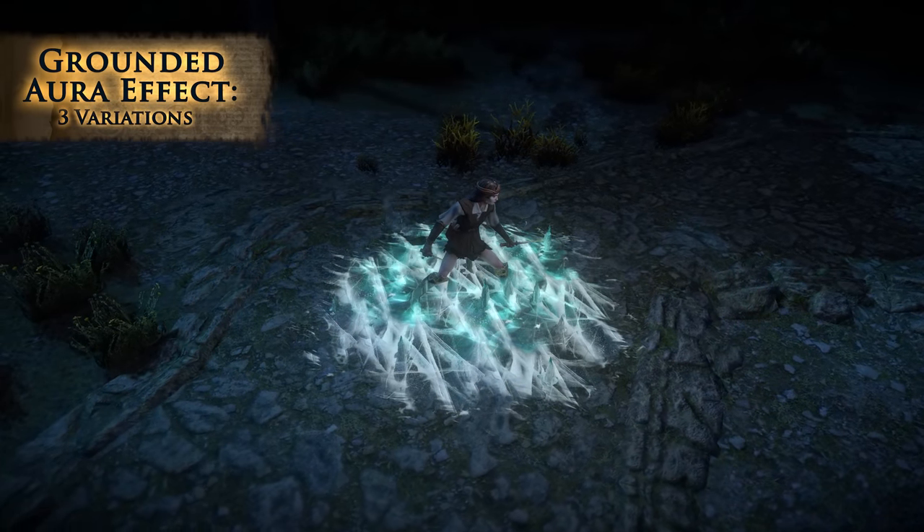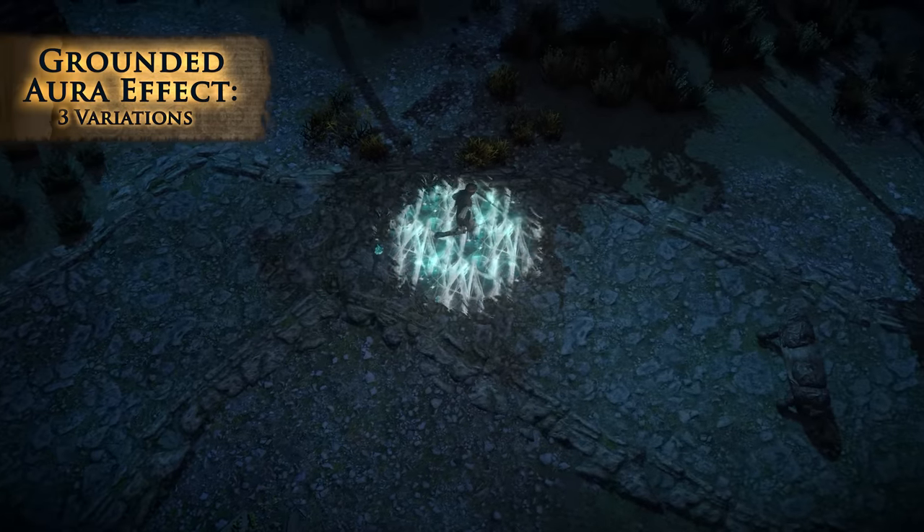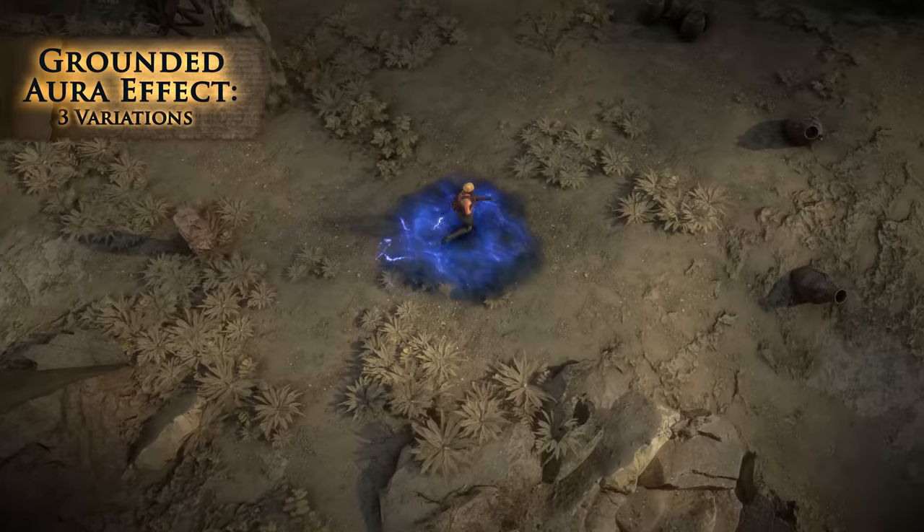Grounded aura effects replace the normal visuals of your anger, hatred, or wrath skill with a patch of burning, icy, or electrified ground around your feet.